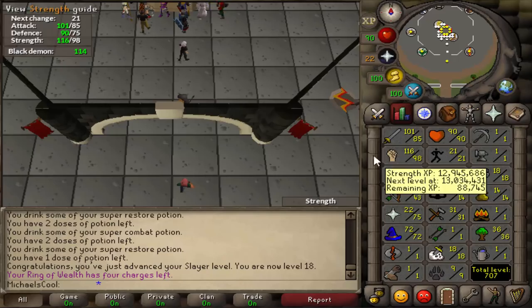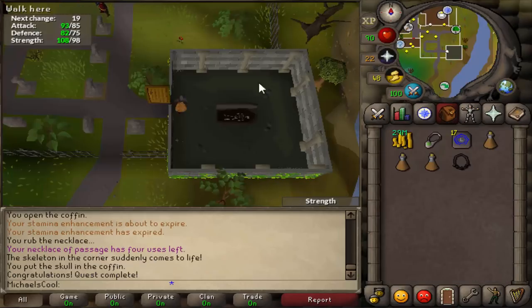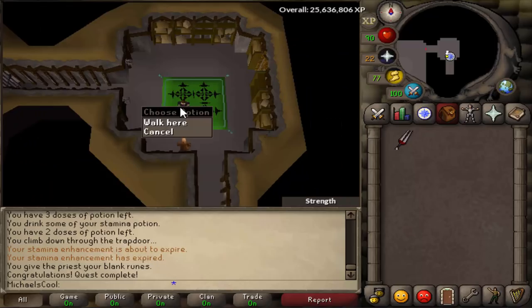Now I think I have all the requirements for all the quests, so let's do all the easy ones first. Restless Ghost is done on all three accounts. Ernest the Chicken is done now too. Pro tip for quests where you need to collect items from the ground: if you do it on several accounts at the same time, do it in different worlds — otherwise you have to wait a minute for each item to respawn, and for a quest like Ernest the Chicken that doubles the time it takes. I just finished the Priest in Peril quest on all three accounts.